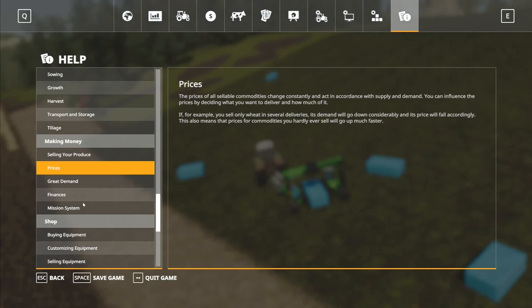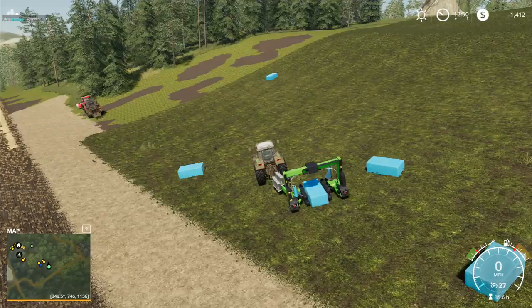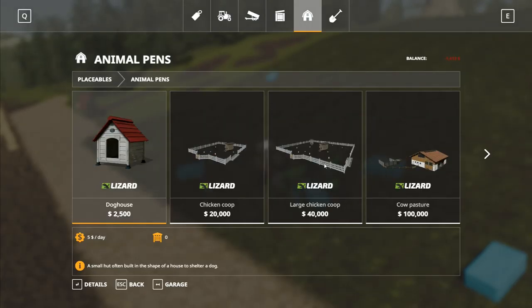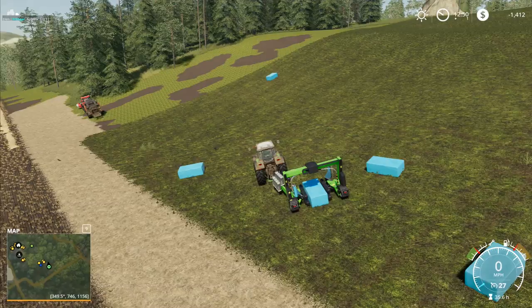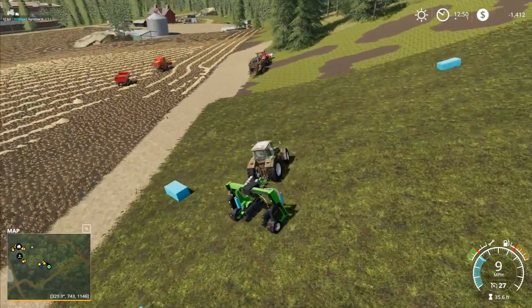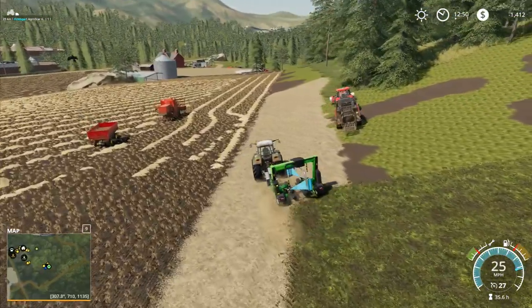I'm checking the in-game advanced knowledge section for cows to see if it tells me the percentages for the TMR mix, but it doesn't tell me here. I'm a little bit disappointed with that - I was hoping it would give me the percentages. It doesn't appear to give that information in the animal pens section either, so I've got no way of seeing it in game until I actually go and buy the cattle pen.